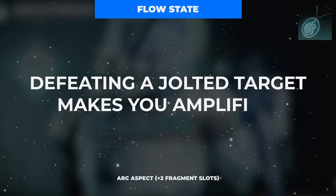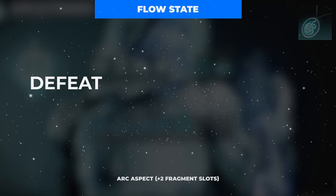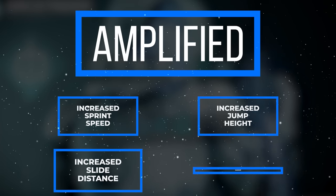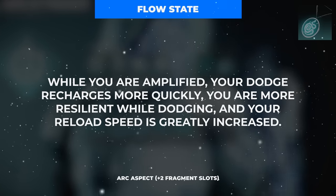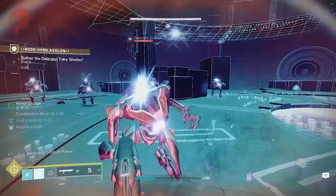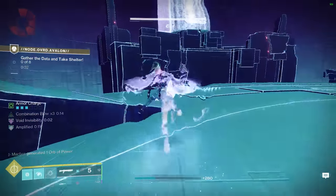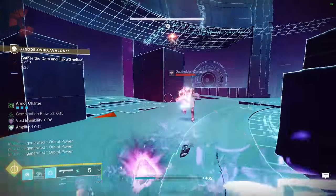This aspect also synergizes incredibly well with our second aspect, Flow State, which grants us the Amplified buff when defeating Jolted targets. In addition to base buffs from Amplification such as increased sprint speed, jump height, slide distance, and damage resistance while sprinting, we also gain increased class ability regeneration rate, damage resistance while dodging, and weapon reload speed while Amplified. This means that with just 2 abilities, 1 exotic, and 2 aspects alone, we already have about 10 different buffs including damage, damage resistance, invisibility, healing, speed, range, and much more.